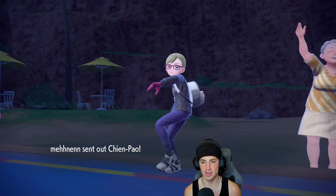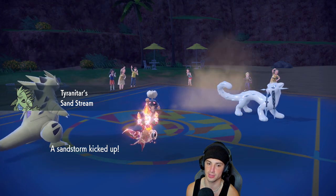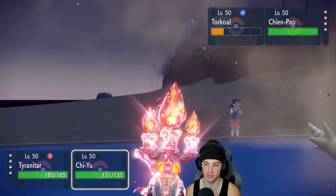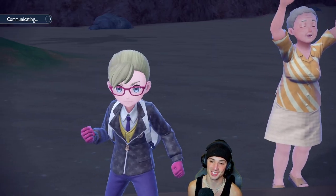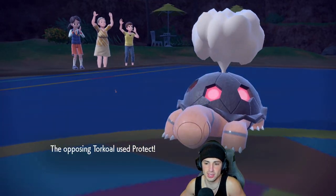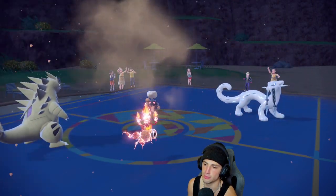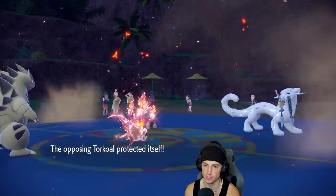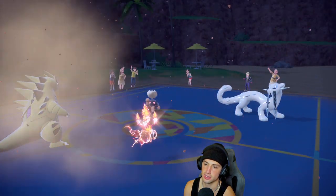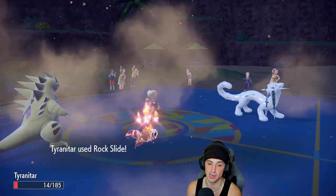Shenpao comes out — I'm not worried. Heat Wave and Rock Slide are definitely the play. Sandstorm's kicking up. I don't have Tera because it's on Chien-Pao. I drop Rock Slide and choice into Heat Wave — I like where we're sitting, this is really good. They have Flutter Mane in the back end, but if I keep Chien-Pao it can outspeed with Choice Scarf. Torkoal protected — fine, we're doubling down with spread moves. Heat Wave doesn't miss — huge! This thing's probably Focus Sash. Sacred Sword comes out and we eat it thanks to Reflect and our bulk. Lovely little bulkiness!